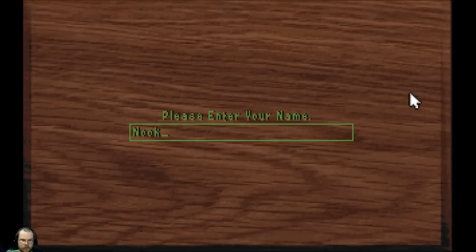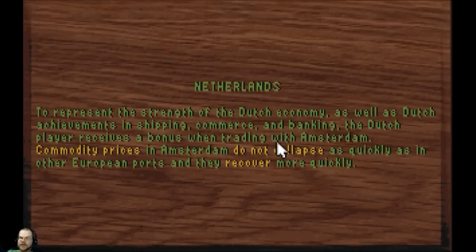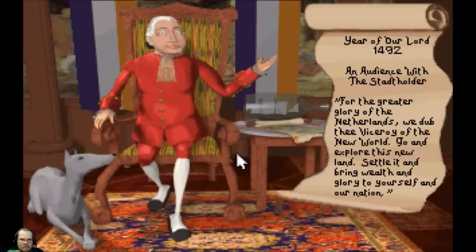As for my name, let's be Nook the Naive. We are good on trade, we are good traders. Representing the strength of the Dutch economy, we start so the prices don't collapse as bad as the other civs. And we also get a free merchantman.